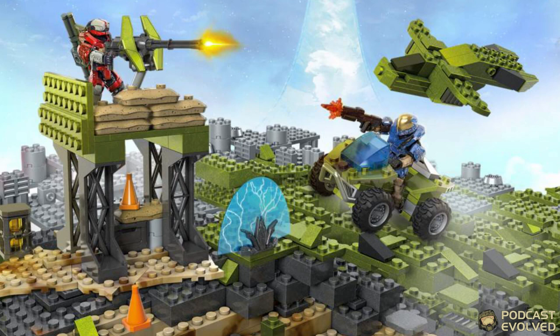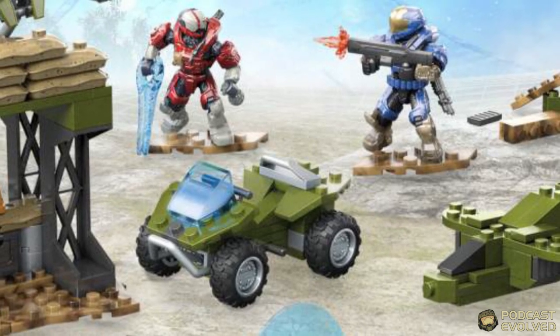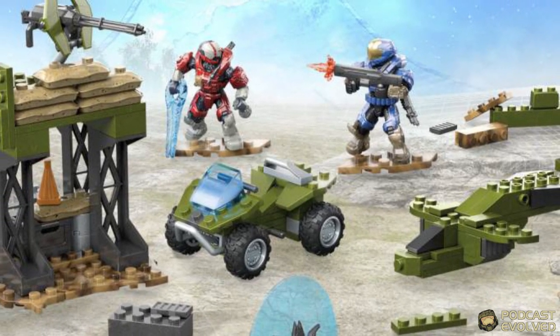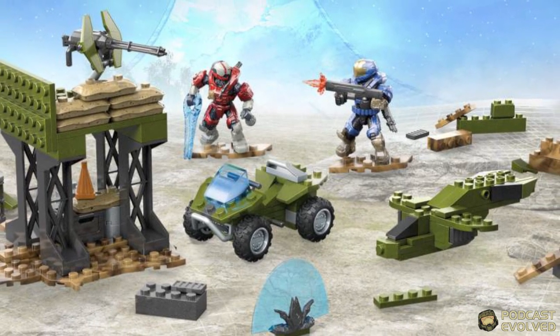Accompanying this set we have the Building Box, which incorporates a UNSC structure, a small Mongoose, and a micro fleet build of a Pelican. Much like Mega's other boxes of parts, this encourages you to take the pieces apart and build your own structures — your own firebases, your own vehicles — and really get creative. We do have a Spartan Gungnir and a Spartan EVA in this pack and it looks cool.